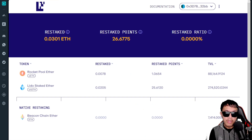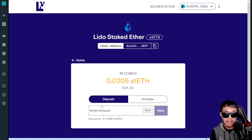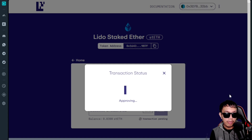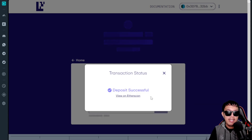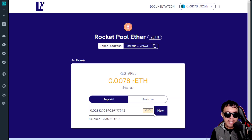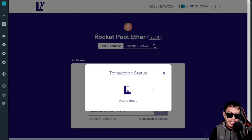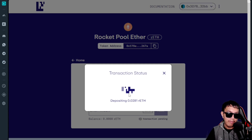Now let's go back to the EigenLayer testnet page to restake. Starting with Lido Staked ETH: enter the amount — I'll do the max — click Next, use the default settings, click Next, then Approve and wait. It pops up again; confirm. The deposit is successful and my stETH balance is updated in the testnet. Going back home, I do the same for Rocket Pool ETH — same process: click Next, use default, click Next, Approve, wait, then confirm. The transaction is confirmed and my rETH balance is updated.